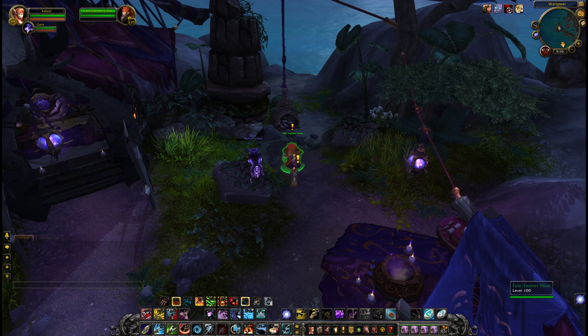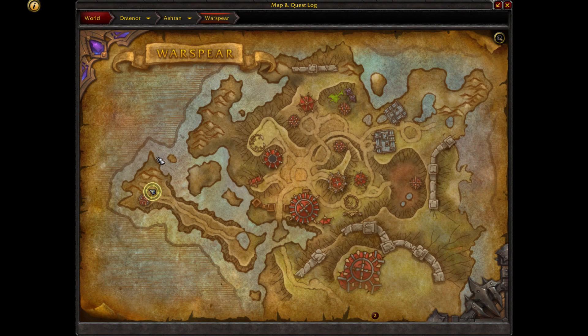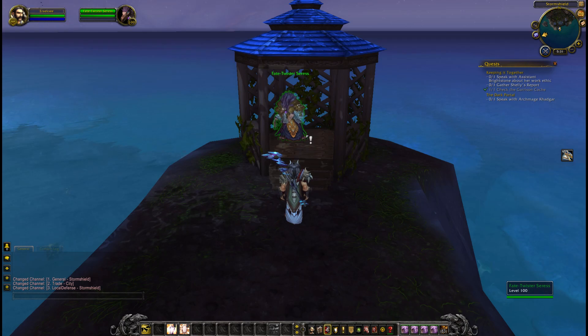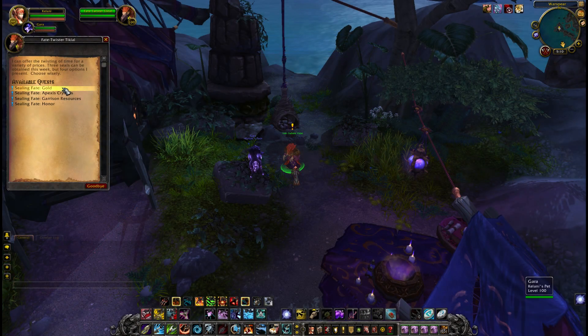There is a Quest Giver which gives you a variety of quests, and you can pick from four. This Quest Giver is located in Ashran — in Storm Shield for Alliance and Warspear for Horde. For Horde, they're located at the end of this little jetty. For Alliance, they're located in the south end of Storm Shield.